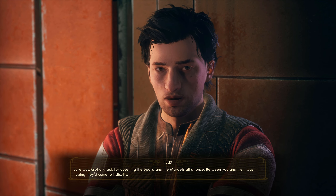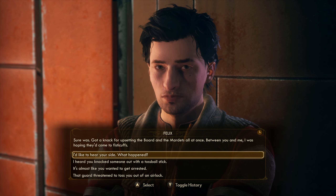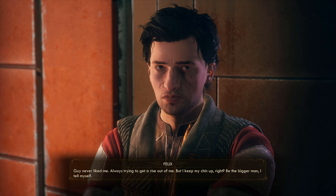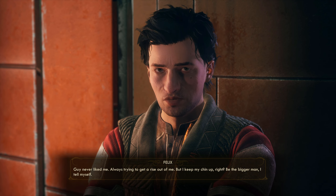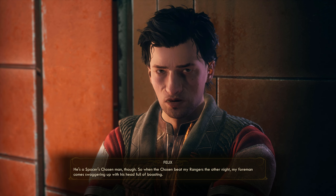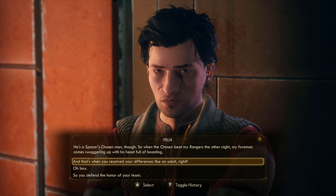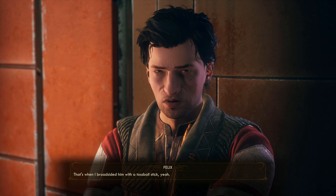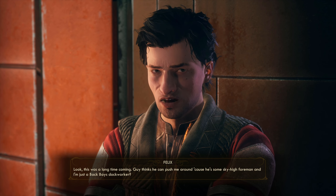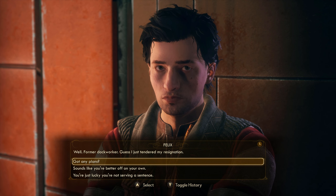You're not the law here — I am. Now move along, I don't have time for this. What was that all about? Just arrived — head over to customs. Felix, what about you — going for a stroll? I noticed you were in an argument earlier. Got a knack for upsetting the Board and the Mardettes all at once. I had this foreman who never liked me, always trying to get a rise out of me — he was a Spacer's Chosen man, and when they beat my Rangers he came swaggering up full of boasting. And that's when you broadsided him with a toss ball stick? Former dock worker — I guess I just tendered my resignation.